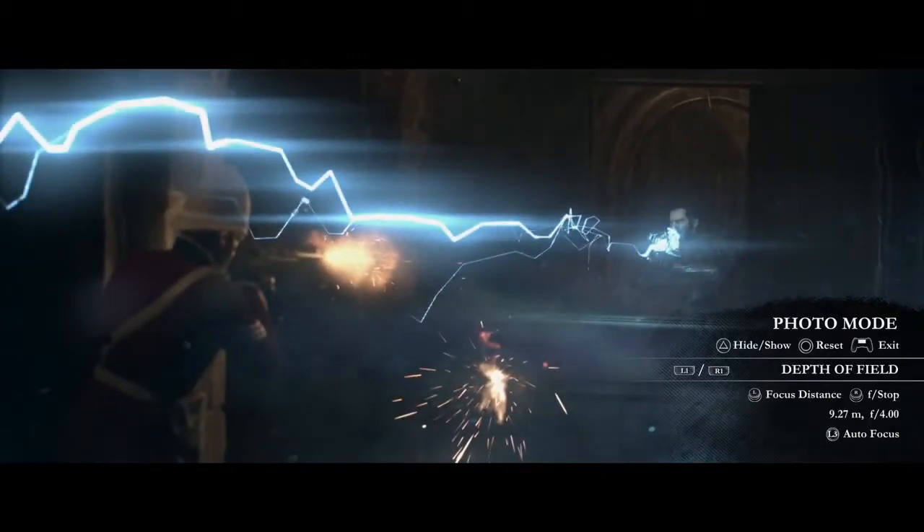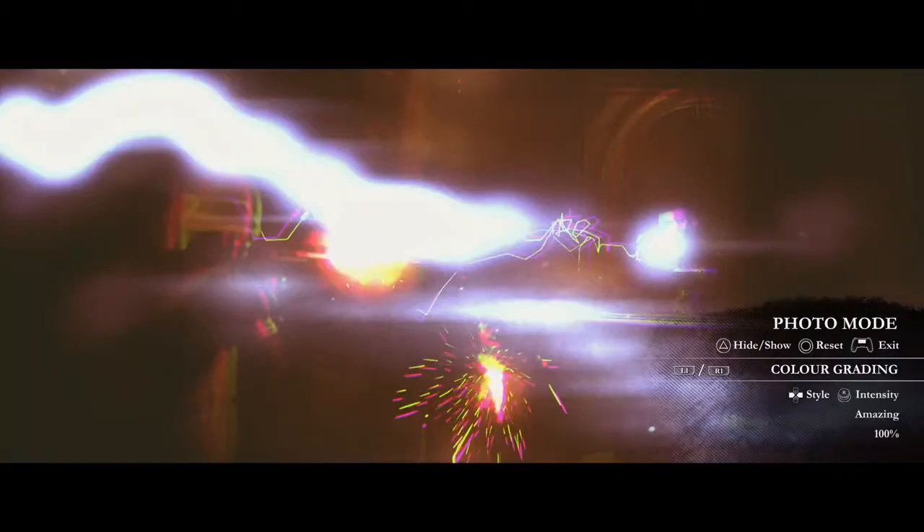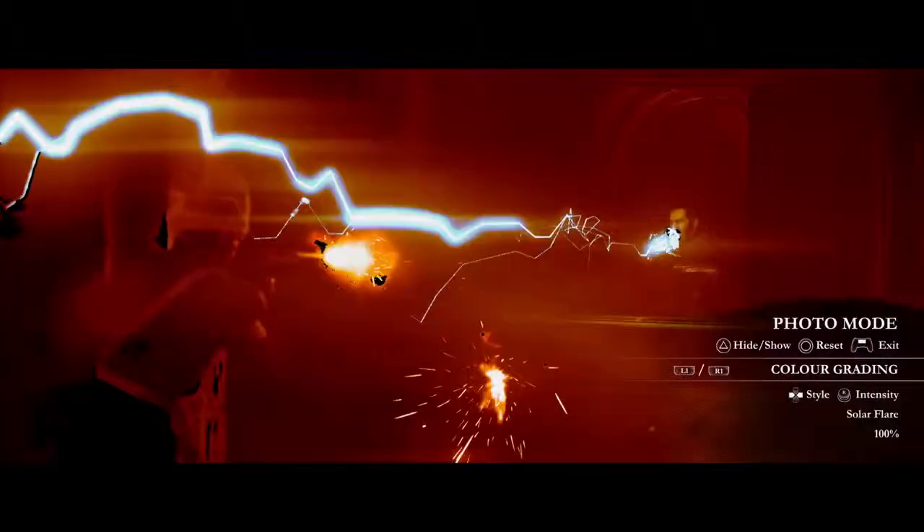We also have a tab for fine-tuning depth of field. Color grading lets you choose from many presets — we'll only be showing a few here. You can adjust the intensity if it's too strong.